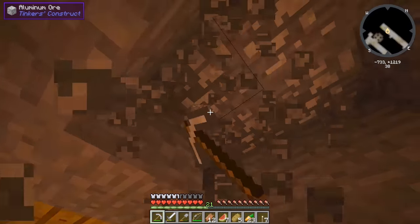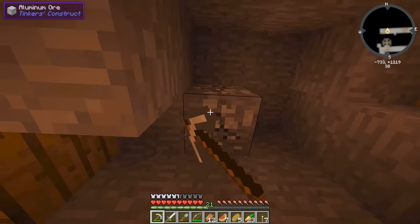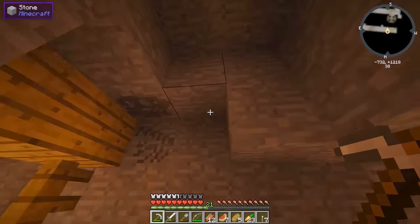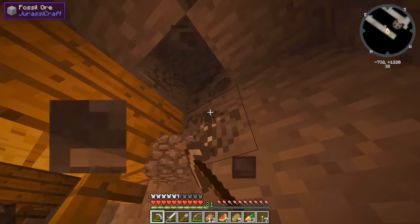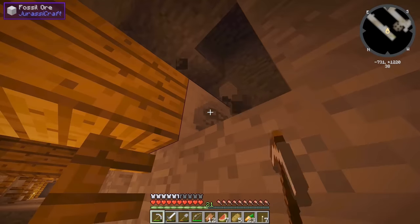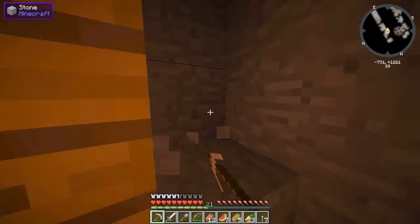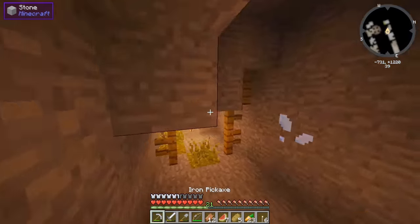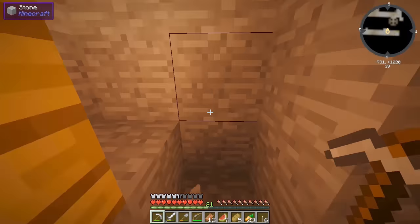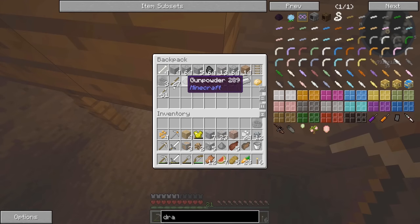There's aluminum — we can definitely use that. I keep thinking this is salt since I'm used to the Galactic Craft aluminum. Let's grab that T-rex skull-looking thing. Another DNA sample — don't mind if I do! I totally forgot these white ones are also fossil ores. We don't really need that certus quartz. Wow, we've already filled our inventory!